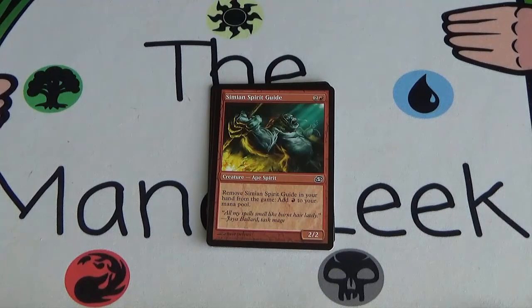Simeon Spirit Guide — people know this guy; he was played in Legacy. 2 and a red for a 2/2. You can remove Simeon Spirit Guide in your hand from the game — exile him from your hand and add red mana to your mana pool. He's played in Legacy because if you have 4 of these in your starting hand and you've got a land, you've got 5 mana on turn 1. I don't know how he performed in Limited. He performs well in Constructed, but that makes me think this is one of those cards that while pretty good in Constructed doesn't really cut it in Limited. You'd need multiples, so I don't think I'd be first picking it.